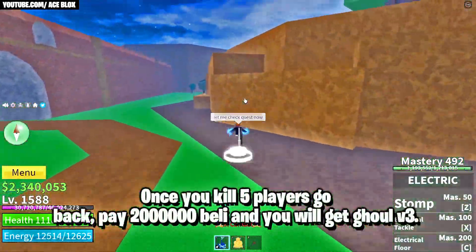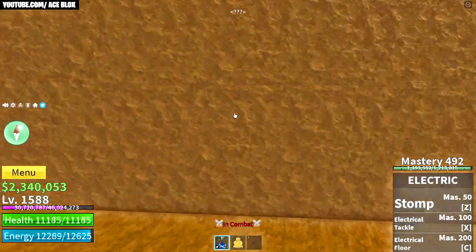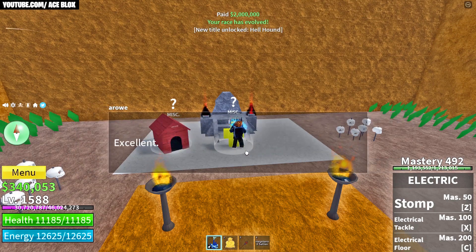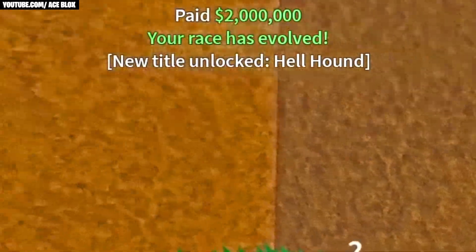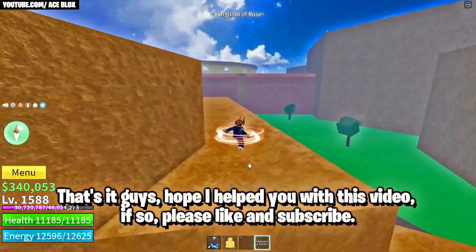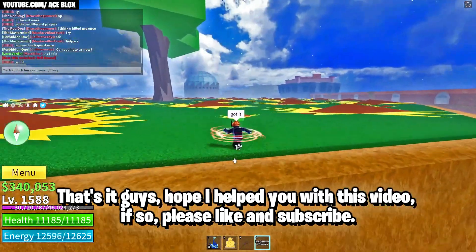Once you kill five players, go back and pay your 2 million belly and then you'll get yourself Ghoul V3. There you go — Hellhound unlocked. That's it guys, hope I helped you with this video. If so, please leave a like and subscribe, and hopefully I'll see you in one of my future videos. Peace.